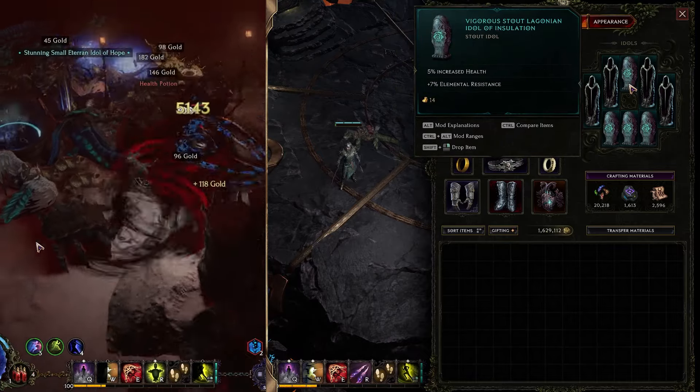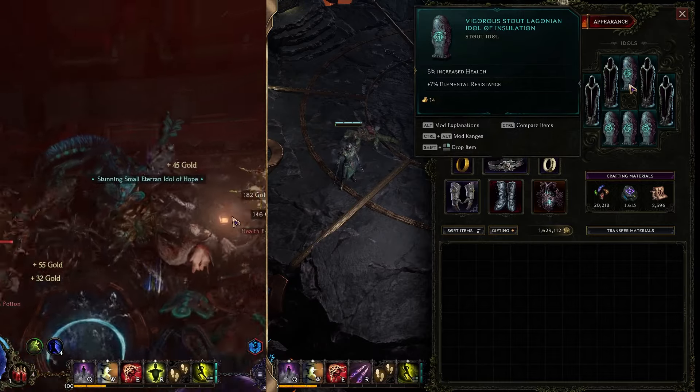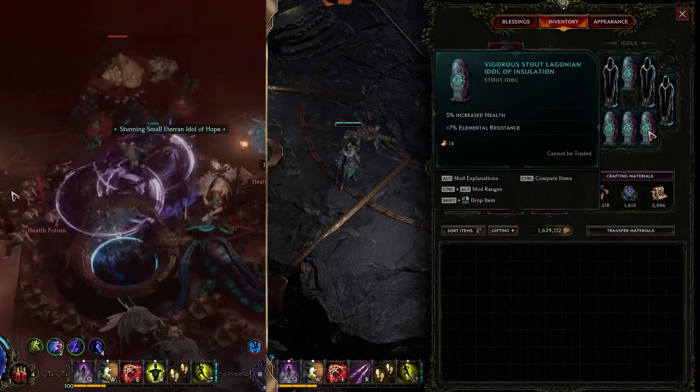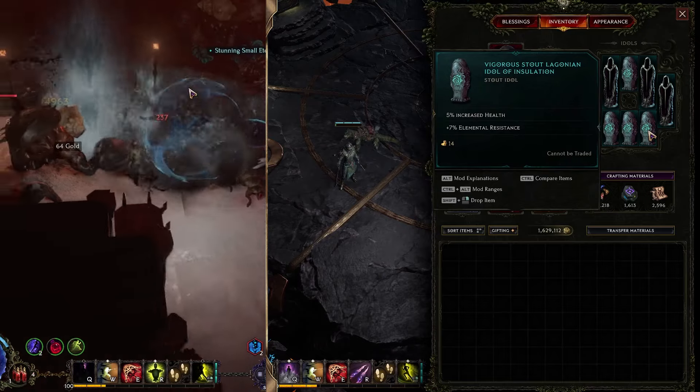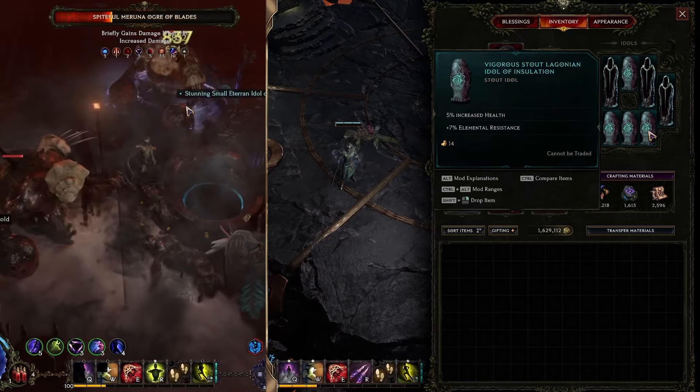For smaller idols, I definitely recommend going with 5% increased health and 7 or 8 elemental resistance per one. We can get 1, 2, 3, and 4 of those — all of them are going to give us a lot of elemental resistance together with increased health, which is really great.